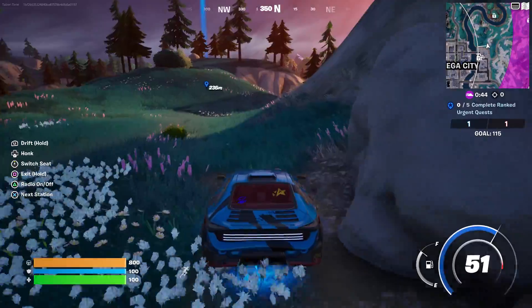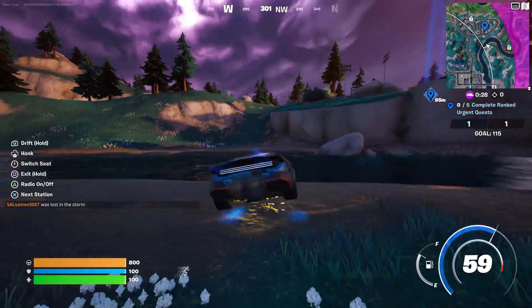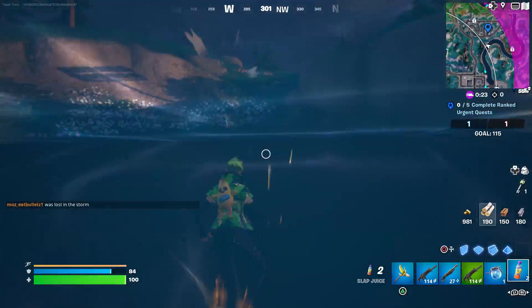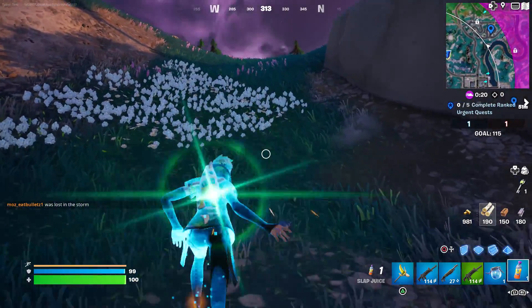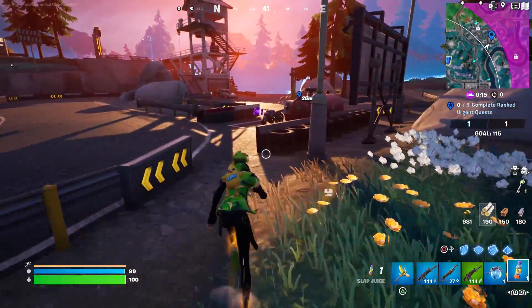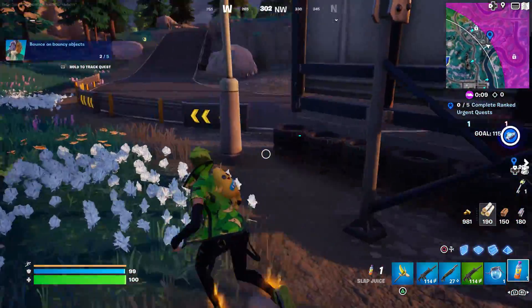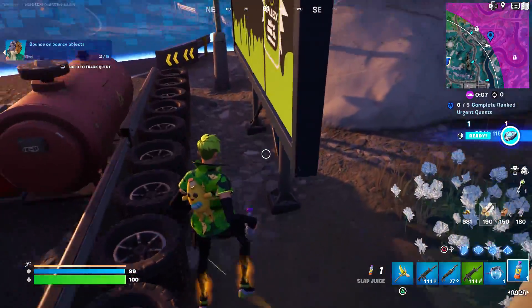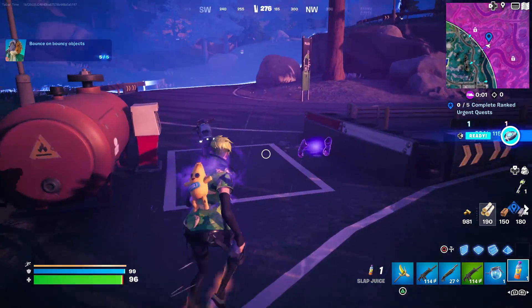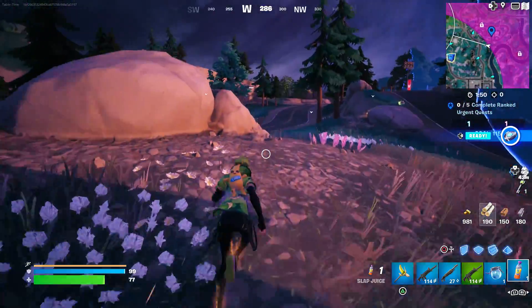Up at the racetrack there are some tires. I wonder if we can just bounce on them five times and that's it. Here's some tires — let's bounce and see what happens. Can we just do five in a row? Oh yeah, that's easy: three, four, five. Done!